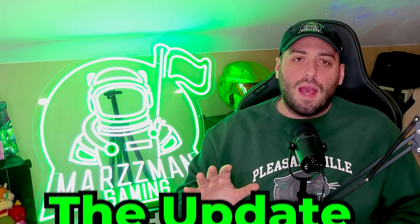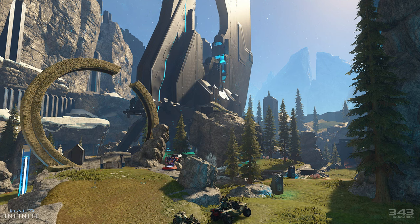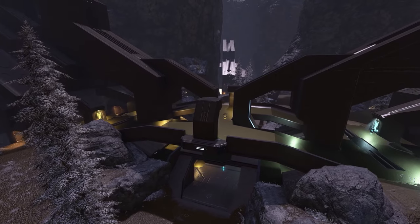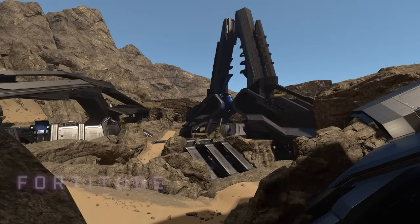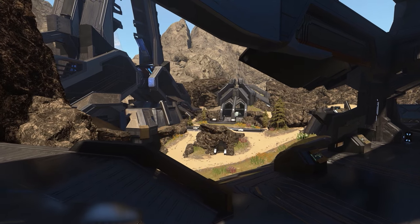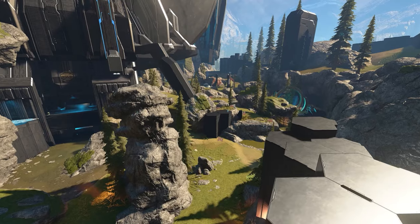we are getting five new maps: Fortitude, Insolence, Obituary, Refuge, and Thunderhead — each pretty much unique and all developed in Forge. I know, Forge maps again. I'm not going to lie, I agree that 343 needs to make more maps themselves, but these Forge maps look super legit. We are basically doubling the number of maps in BTB in one singular update, which is extremely great and much needed. I was able to play all five maps and they create a solid variety, each with its own positives and negatives.